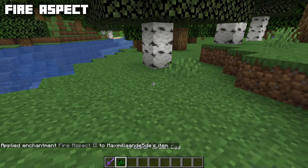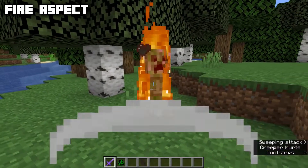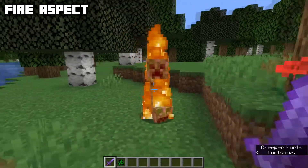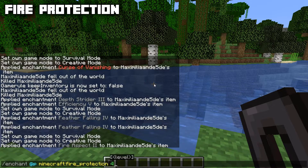After Feather Falling we have Fire Aspect, max level two and applicable to swords only. Fire Aspect will cause the mobs you hit to be set on fire — as you can see, the creeper is set on fire when hit with the Fire Aspect sword.